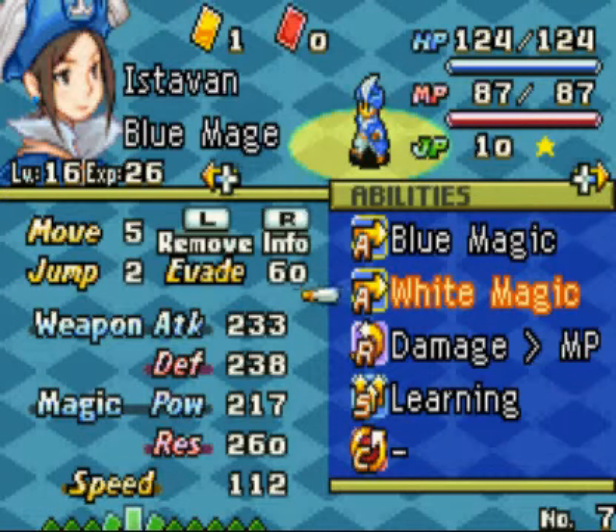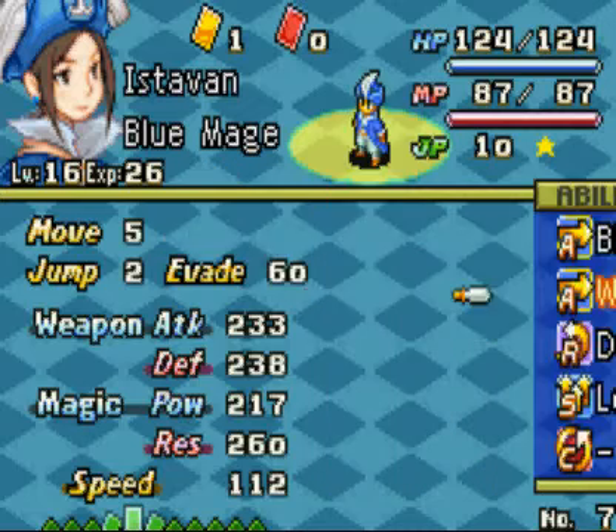Now, the Blue Mage. I've done quite a bit of work with the Blue Mage lately. I've been going into random battles — probably only around five, but most of them were monster battles, so I was able to use the Beastmaster with all of his abilities to have the Blue Mage start learning everything he needs to know.